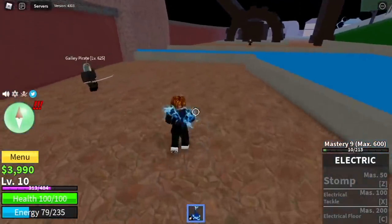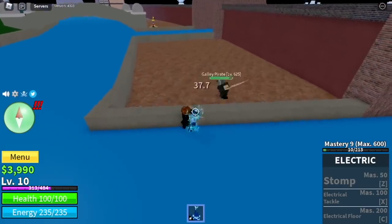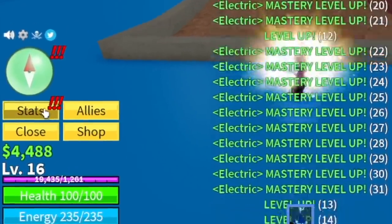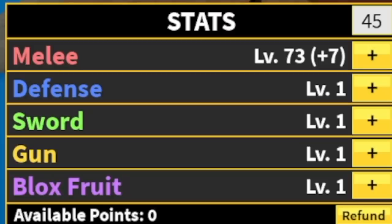Wait a minute! So your technique here is just the Galley Pirate. Make sure you're stepping near the wall. There you go. Just keep on clicking — left click, left click, left click until you defeat them. Check this out, this is like a bonus round for you. Put all your stats in the melee so that your punch will get stronger.